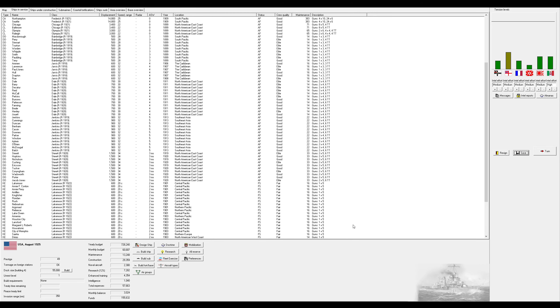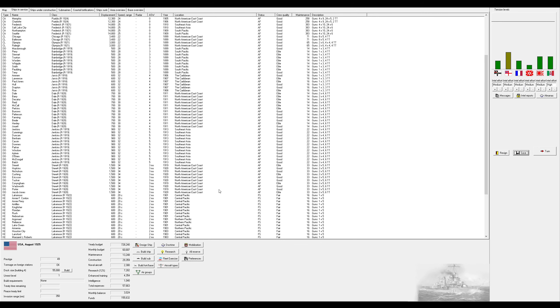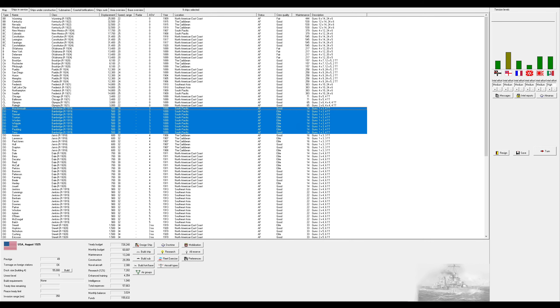Hello subscribers and non-subscribers and welcome back to Roll the Waves 2. Last part we finished a war with the Germans - they basically just refused to give us battle for an entire turn, then a couple turns later decided to surrender. When I was asked what to do about continuing the war I said we could get better terms if we kept fighting, but the diplomatic corps went ahead and got peace anyway.